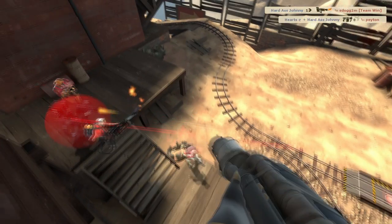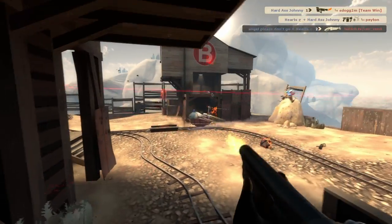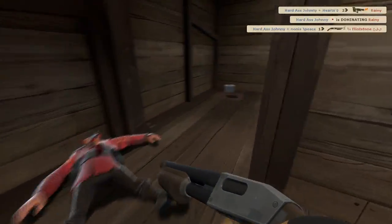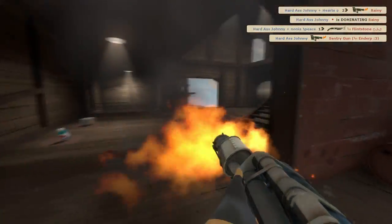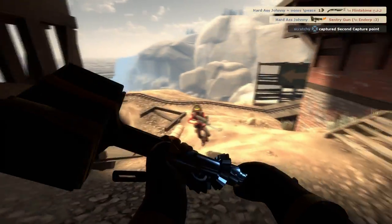I try to get aggressive on the engineer to keep our momentum going, but I'm a little bit early. Realizing this, I crouch in midair to increase my knockback so I can escape. It's called that the pyro is weak, so I look to see if I can finish him off. Our soldier gets the engineer, so the sentry is quick to fall after. After that, I go forward to see if anyone was left behind after the push, and catch the sniper.